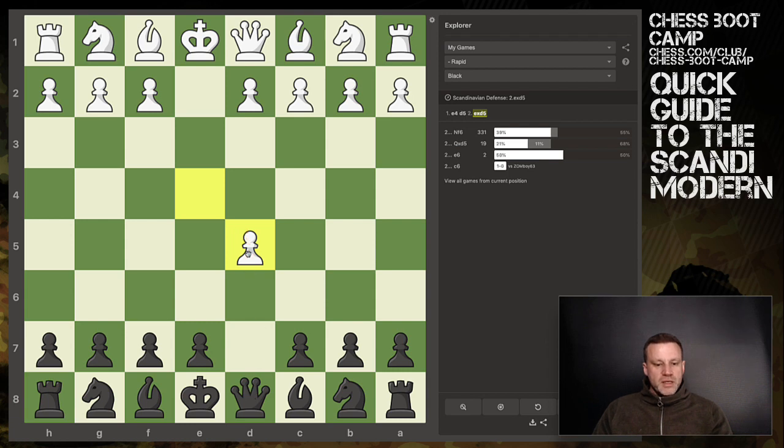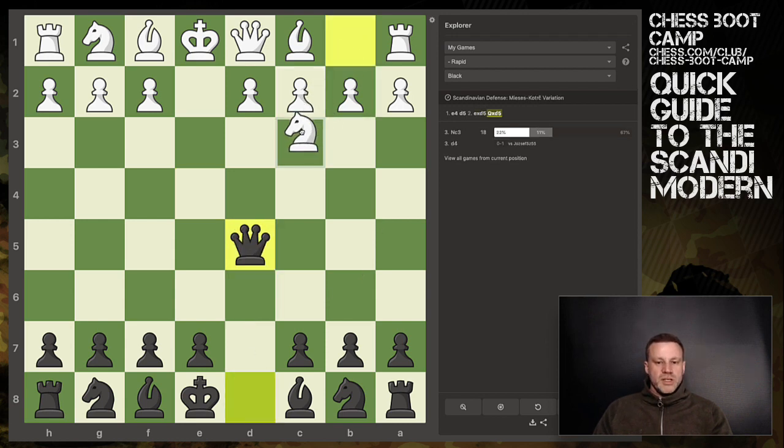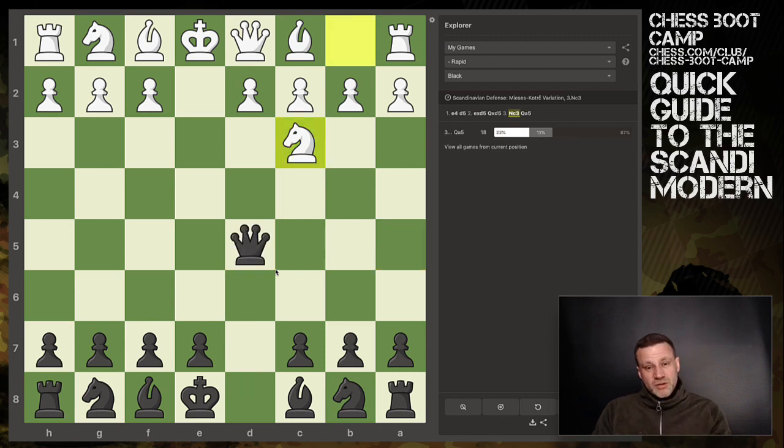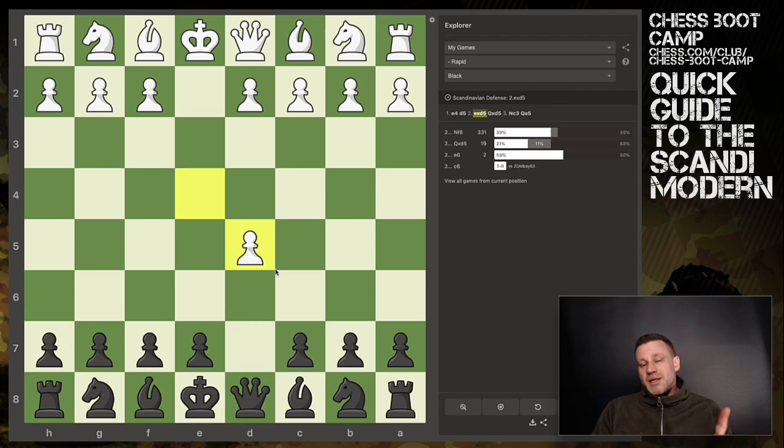The most common and best response by white is to capture on d5, and the classical response by black is to capture with the queen. That begs for Nc3 kicking the queen - Nf3 is also played. I've only had 18 games from this position, and I've always played Qa5, but there are alternatives - you can go back here, or to here. Some people even play Qe6, but that's the more classical Scandinavian. I don't play that one.